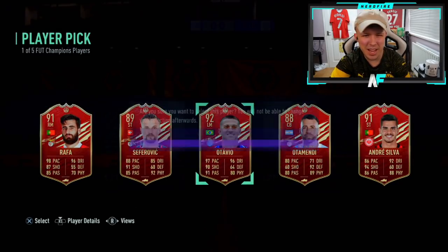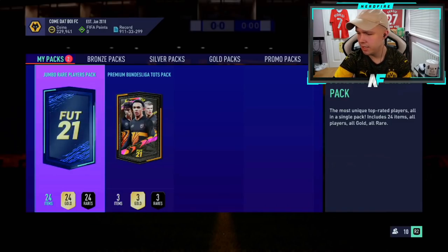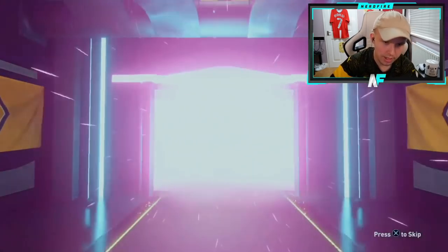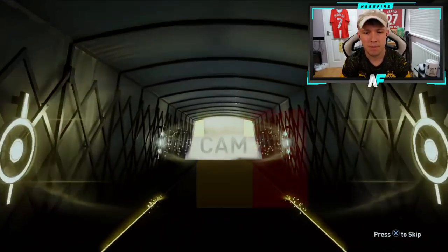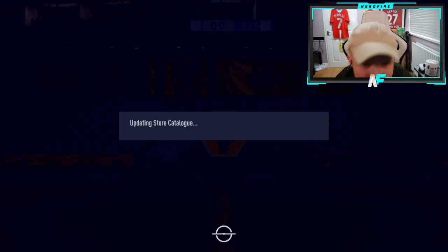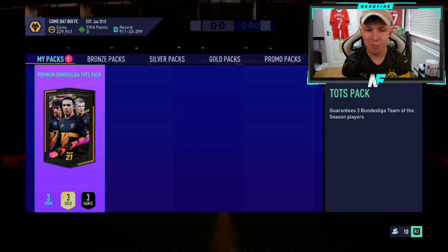Otavio — his Bundesliga options were really poor. 100k pack number one, what does he get? Then the premium pack — I think it was a walkout. The Brana — good fodder, that's basically the main thing to take from that pack.